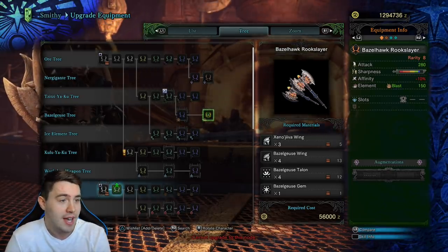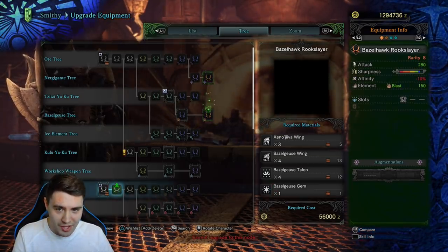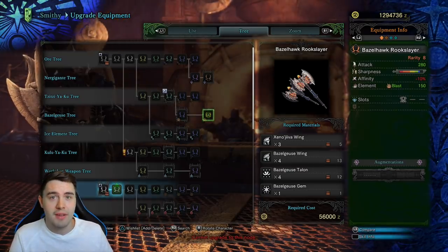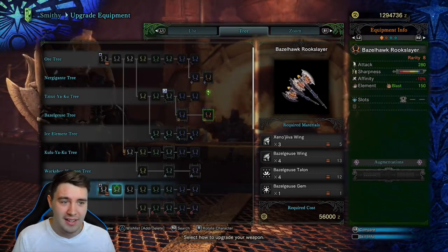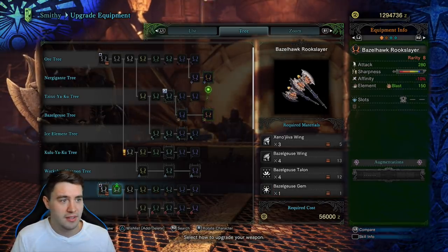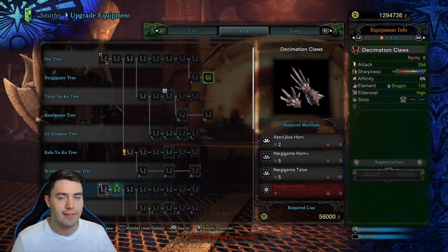But other things like weapon sharpness and affinity are going to come into play. If I were to make a decision, I would choose the Nergigante one over the Bazelgeuse one, because the Bazelgeuse has negative affinity — which means 10% of the time I'm going to only do 75% of the damage. It also has lower attack damage, slightly less elemental damage, and the same decoration slot. The Nergigante has better sharpness, so overall it is a better weapon. But doing the same thing with a charge blade versus a dual blade — you can't really do that, because the values are going to be so different in so many ways.